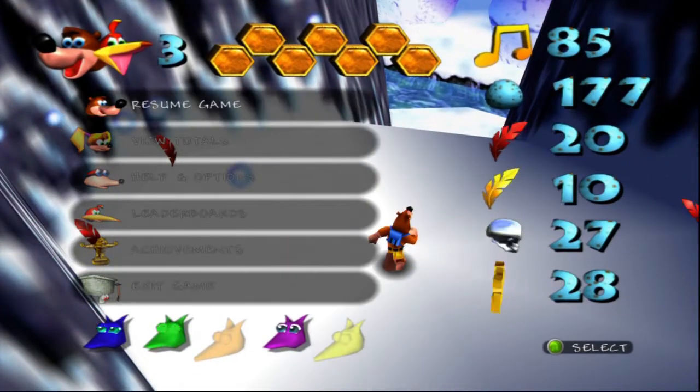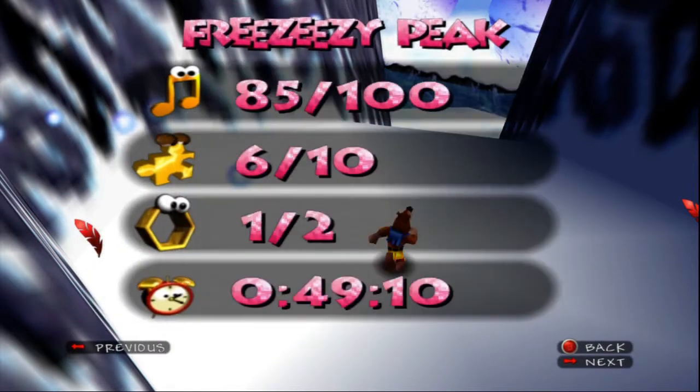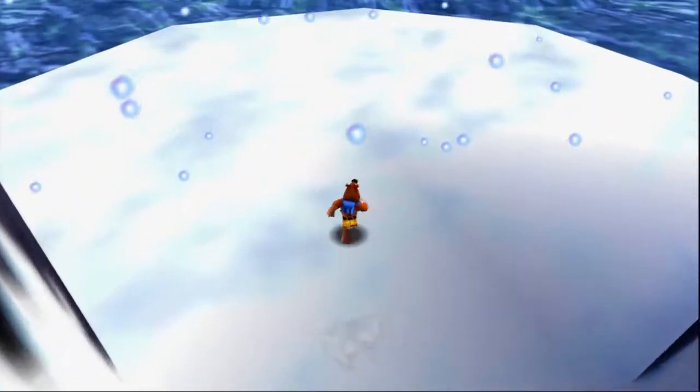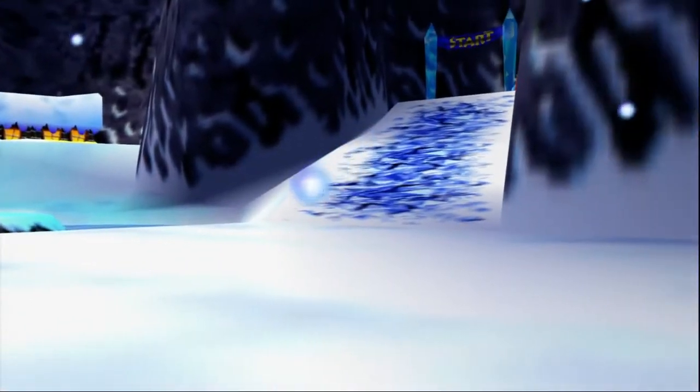Let's see what else we gotta get in this place. Oh! We've got six jiggies already, and almost all the notes, and half of the honeycomb pieces, and a whole bunch of Mumbo tokens. We've been here for quite some time actually. I don't think we can do too much else as Banjo and Kazooie, so let's go transform with the power of transforming.